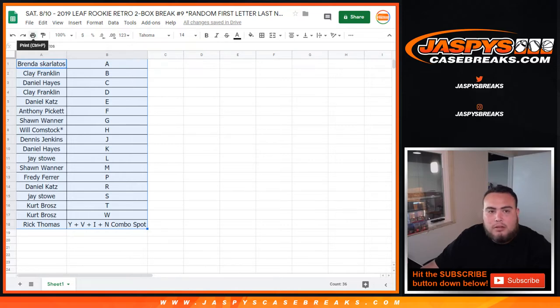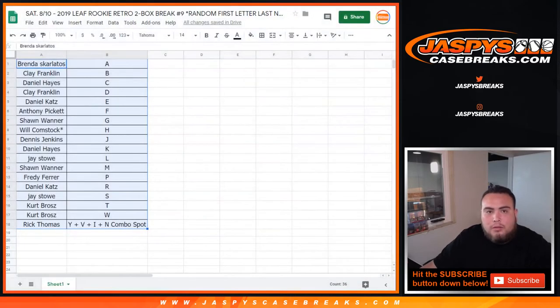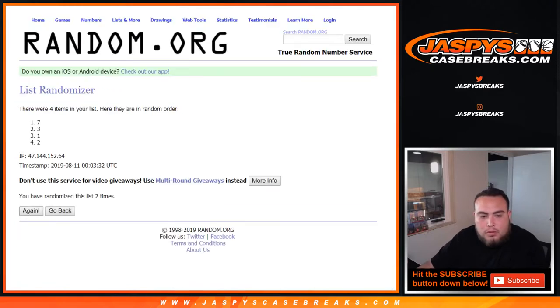No one's going to trade — trade window closed. Let's print out the sheets. We'll use the same dice roll seven times. The boxes remaining are box one, two, three, and seven, so top two numbers — we'll use those two boxes. Counting one, two, three, four, five, six, seven at comeonrandom.org — rolled seven. That'll be box two and box seven for this break.